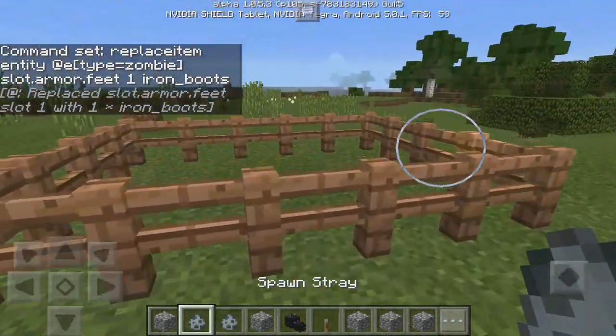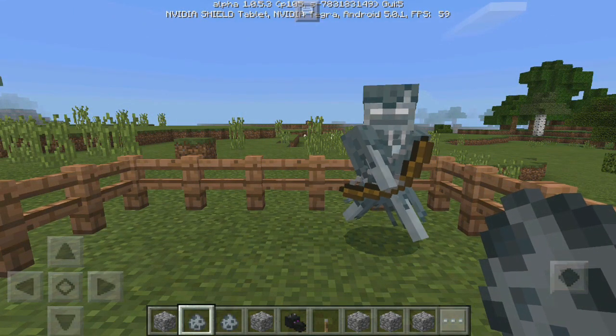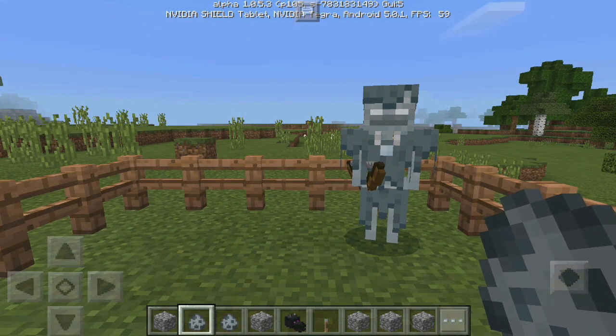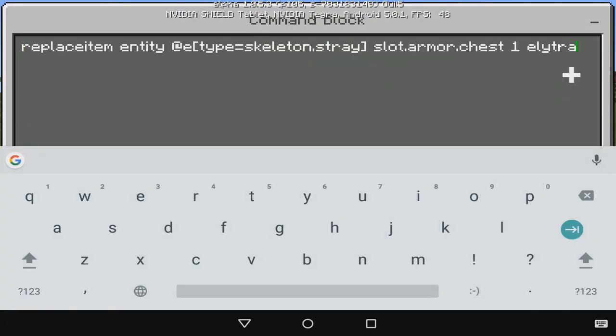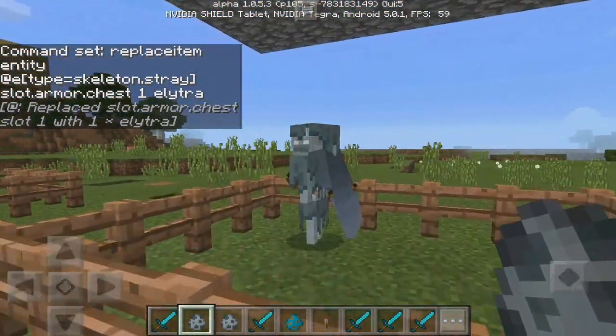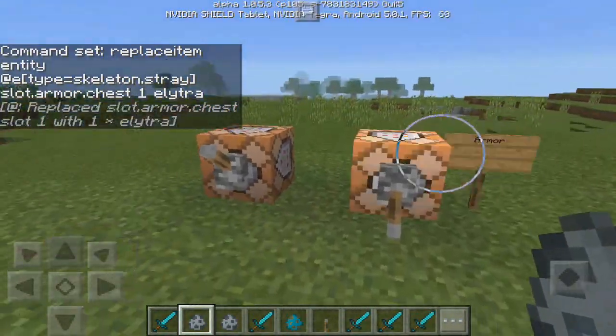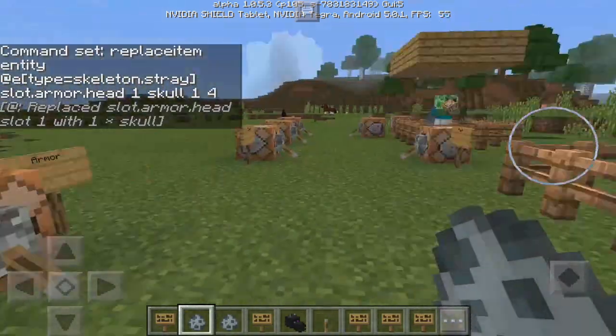Now we're going to do the stray. That's what the stray looks like — it's holding a bow, but we can make it hold a dirt block or something. The command is a little bit different because the type equals is skeleton.stray instead of zombie. There we go — as you can see it's now wearing elytra wings, and this other command is changing the head of the stray.